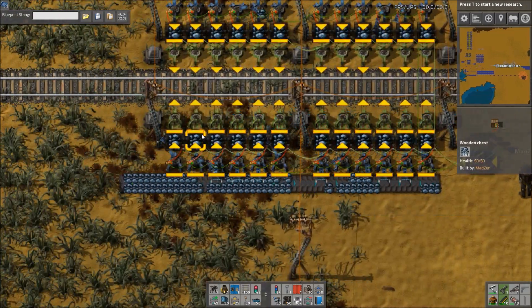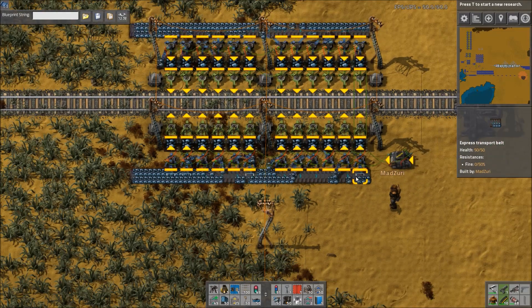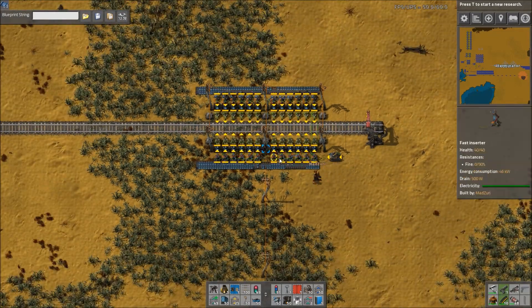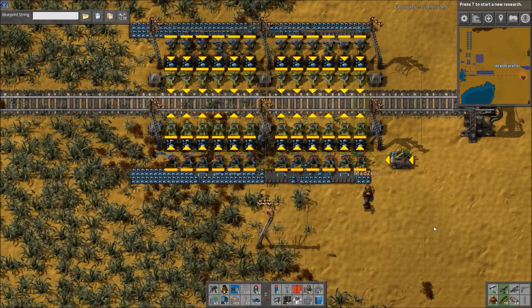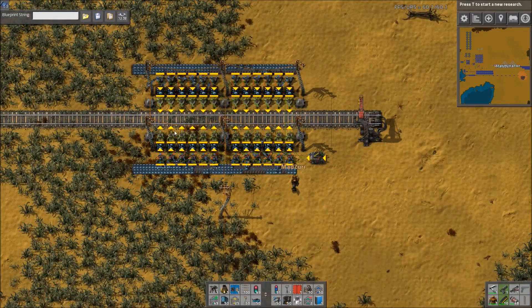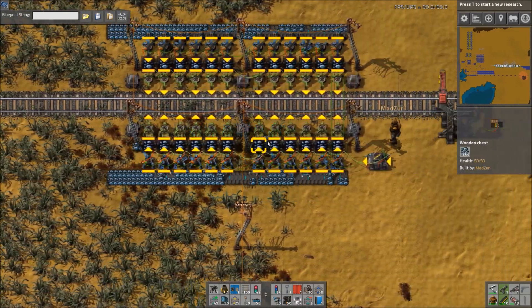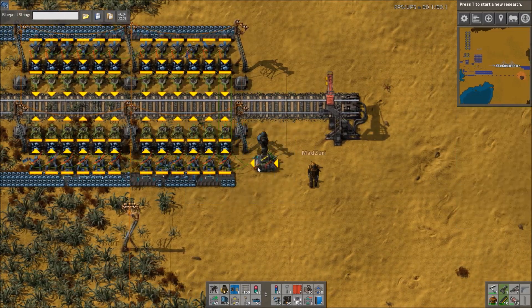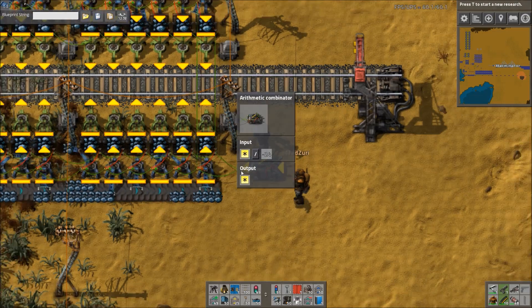Really, that's about it. You can see all these are, for the most part, pretty much evenly loaded. And this is far, far more compact than an evenly-split splitter design that you might use to load a train — many, many more times more compact. It also uses a single combinator, which is pretty great.